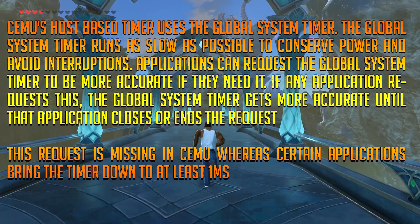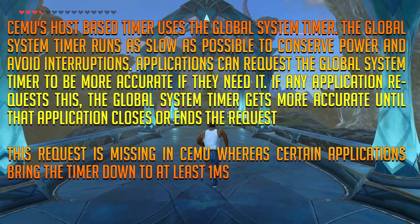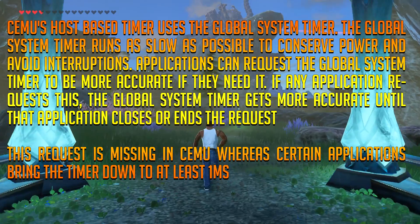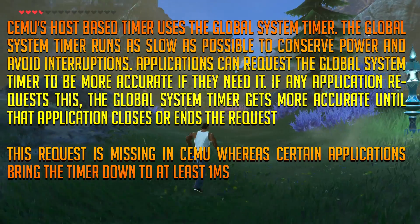If any application requests this, the global system timer gets more accurate until that application closes or ends the request. This request is missing in Simu, whereas certain applications bring the timer down to at least 1ms.